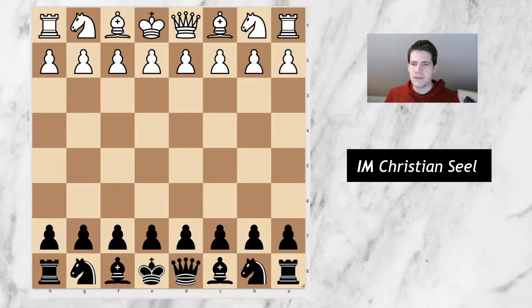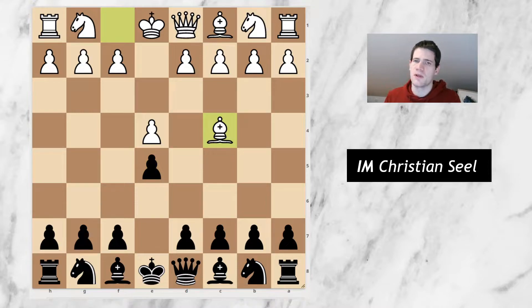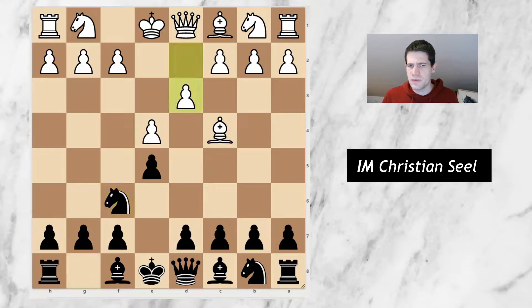I played with the black pieces and Thomas opened the game with e4. Now after e5 he didn't want to go for Nf3, but instead he went for the bishop's opening with the move Bc4. Black has different ways of dealing with that. In general you start with Nf6 and after d3 you have the option of either going pawn to c6 or, as I did in the game, Nc6.